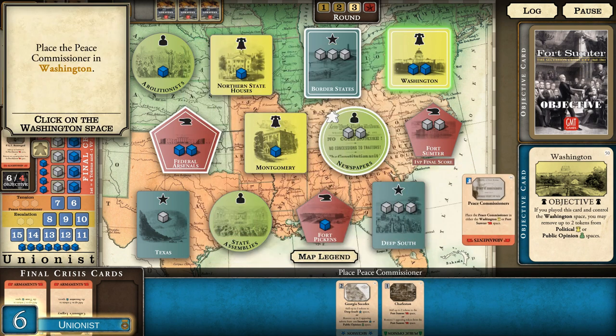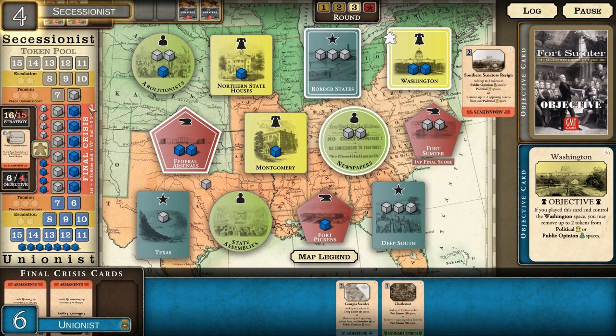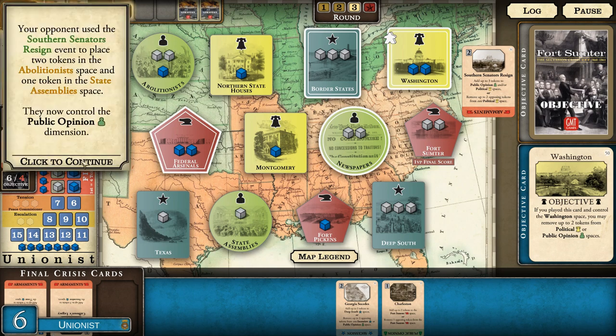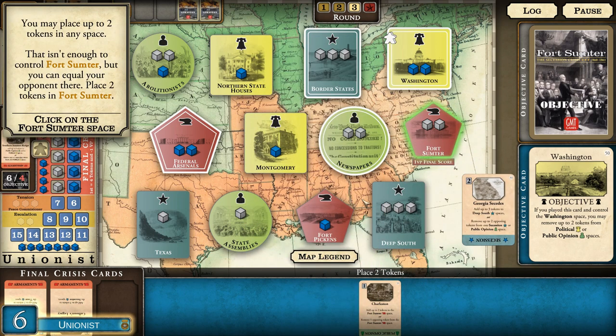The Peace Commissioner's event allows moving the peace commissioner token to either Washington or Fort Sumter - we're going to move it to Washington to protect it. We play that gray-blue event. We have two secessionist events remaining; the one with the higher value also has the final crisis dimension we have the least chance of impacting, so we play Georgia Secedes - two tokens in any space isn't enough to control Fort Sumter but we can equal the opponent there.